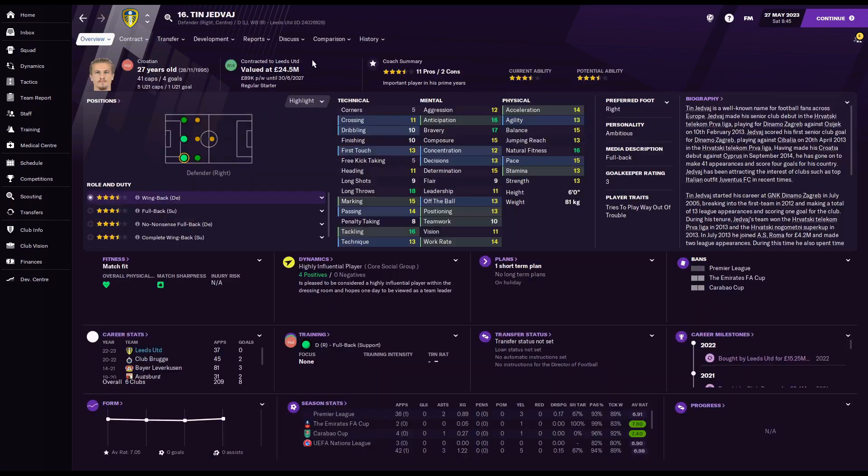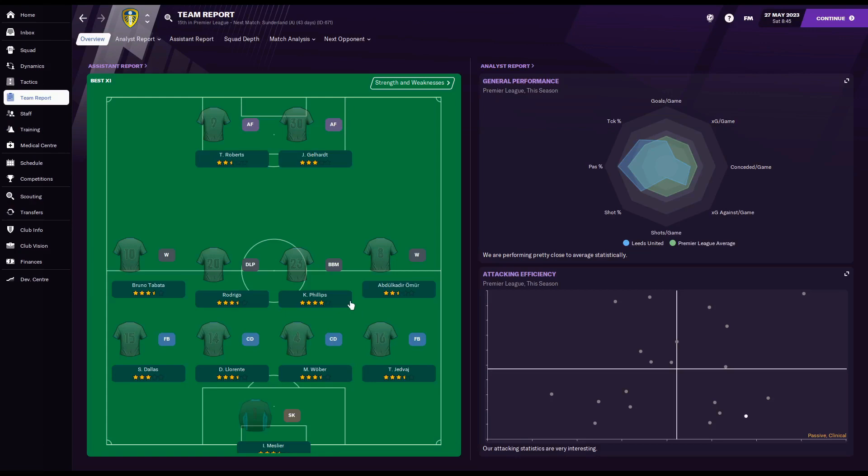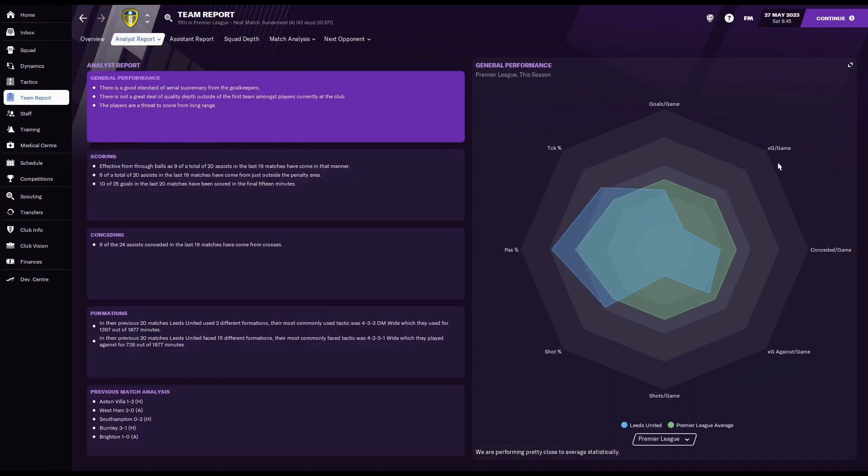You can click onto individual players and check their coach report, which gives a full breakdown of what they do well and badly. Then look at the team report — but only once you've picked a tactic, otherwise it'll be empty. This is what your assistant manager thinks your best team is using the selected tactic. Anyone less than three stars generally needs upgrading or replacing. The analyst report shows your general team performance: the green line is the Premier League average, the blue is your record.